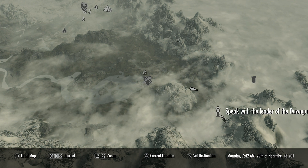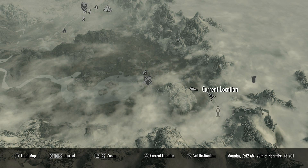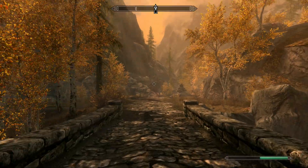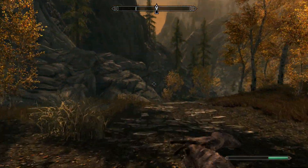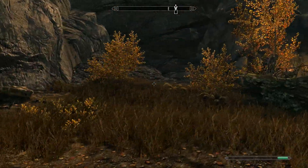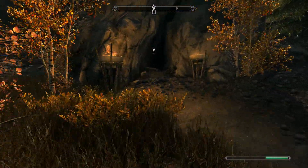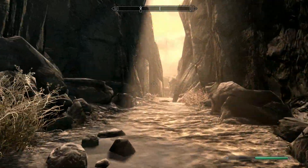Make your way to Dayspring Canyon. You can technically find it by yourself without reaching level 10, but it's a pretty hard cave to find without a map marker. Travel to Riften and head east — if you've done the level 10 step, you'll have the marker. Follow the path east of Riften, past a bridge, and take a left into Dayspring Canyon.